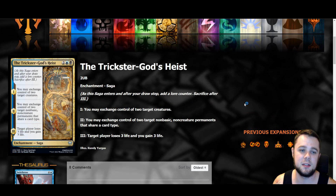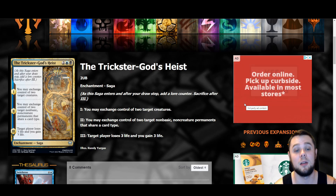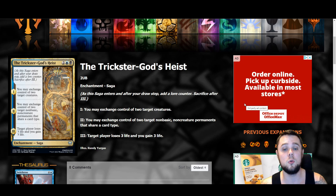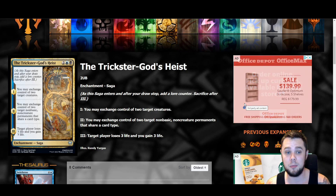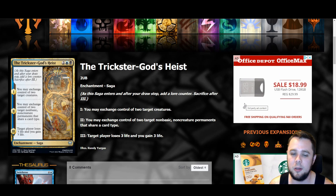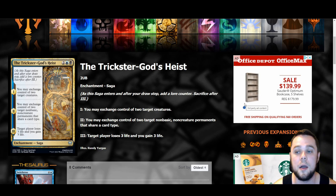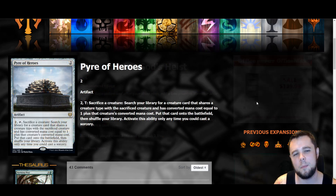The Trickster God's Heist is another four mana saga. Chapter one: you may exchange control of two target creatures. Chapter two: you may exchange control of two target non-basic non-creature permanents that share a card type — including lands. Chapter three: target player loses three life and you gain three life. I don't think this is very good, but there are enough Dimir fanatics who will try it. If you build your deck the right way, these effects are super strong, but very specific — probably more of a niche sideboard card, though it could wreak havoc on the right opponent.